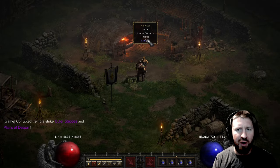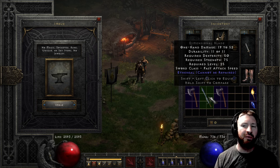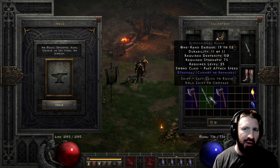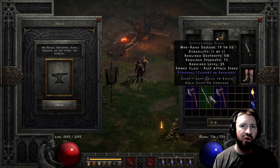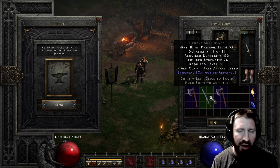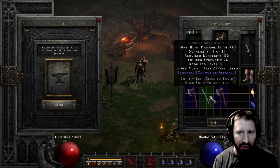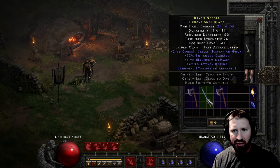And just for the fun of it, let's mix in an ethereal dimensional blade. As I mentioned in one of my previous videos, phase blades don't roll ethereal and you can't find an ethereal phase blade. However, crystal swords and dimensional blades can. So if you find an ethereal one like the one right here, you can imbue it and then up it into a phase blade and it will remain in its ethereal state, giving you an ethereal phase blade with higher damage. And of course it'll be indestructible, like how phase blades are.